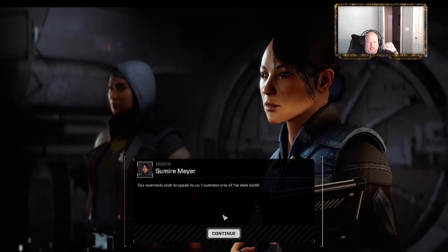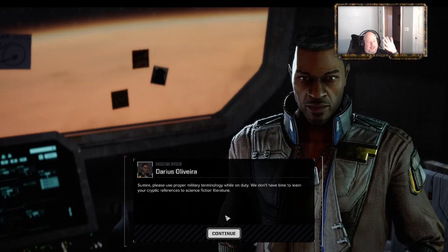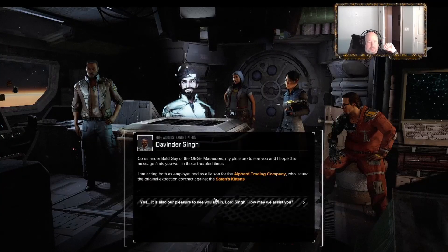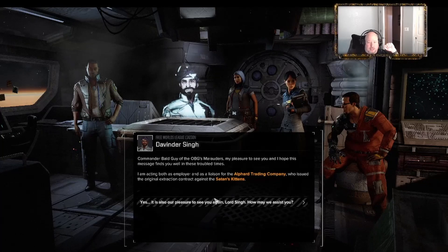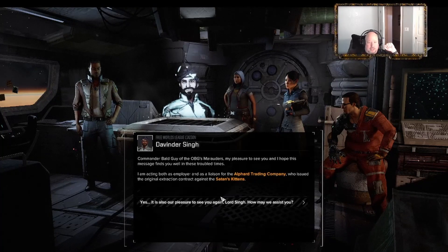Our overlords wish to speak to us. Sumire, please use proper military terminology while on duty - we don't have time to learn your cryptic references to science fiction literature, Commander. "My pleasure to see you and I hope this message finds you well in these troubled times. I act both as employer and as a liaison for the Alfar Trading Company, who issued the original extraction contract against the Satan's Kittens."